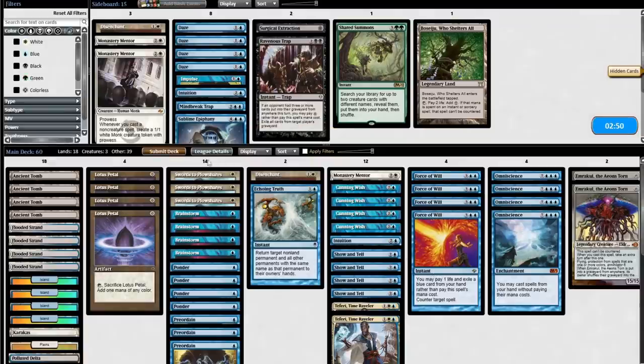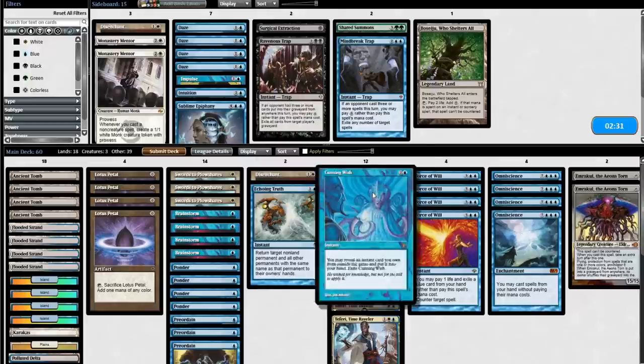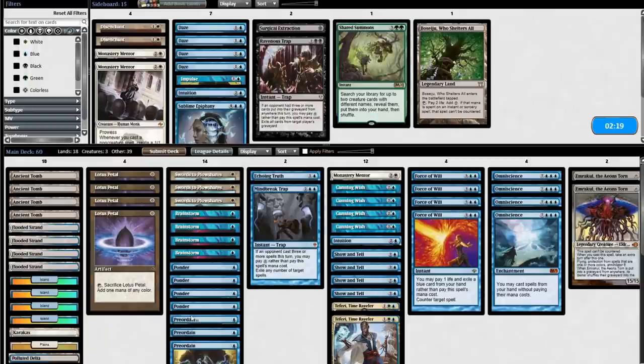Now they know what we're doing and we know what they're doing — there are no more secrets between us. My last question is: is Mind Break Trap better as a card in my main deck that I can just have in my hand sometimes, or as a Cunning Wish target? When I need Mind Break Trap, am I likely to leave up three mana to get it? I think the answer is no. Being able to Ponder and Brainstorm into it while using my mana in a low-resource game is going to be a better use for that card than wishing for it, even though it's technically more copies this way. Alright, this is my deck.